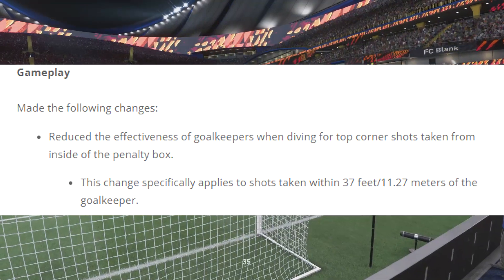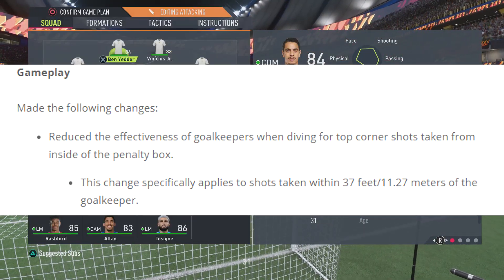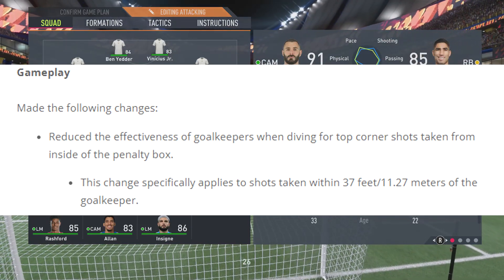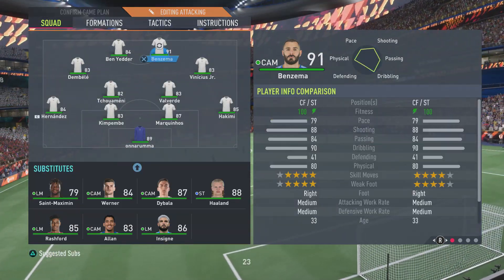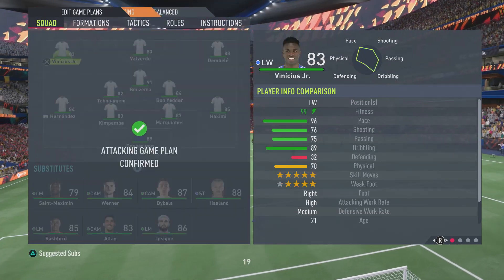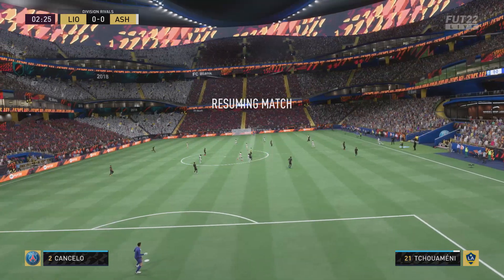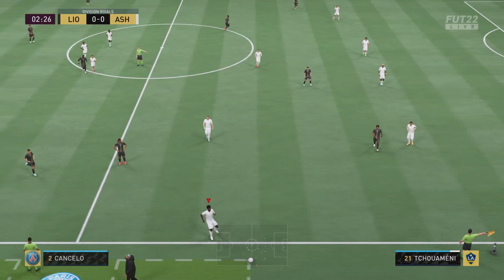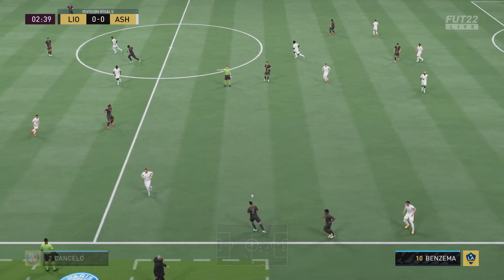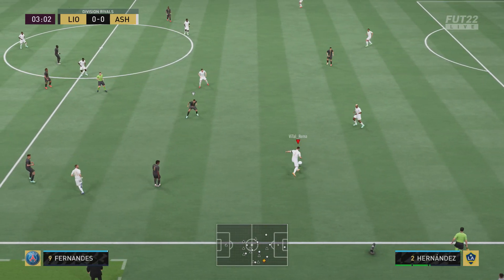The first change is that they've reduced the effectiveness of goalkeepers when diving for top corner shots taken from inside the penalty box. The change specifically applies to shots taken within 37 feet of the goalkeeper. Now, this is one of the few good updates that I've found, because obviously if you're taking a shot inside the box and you're hitting it top corner, a keeper should not be saving them the majority of the time. My problem with this is they don't specify how much they've reduced the effectiveness — what percentage.